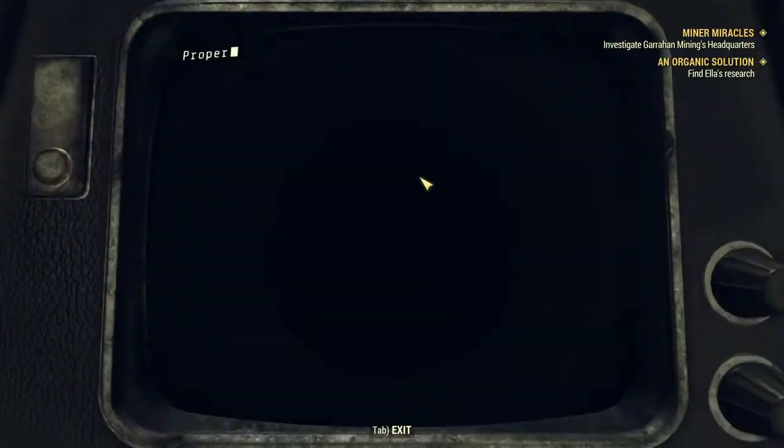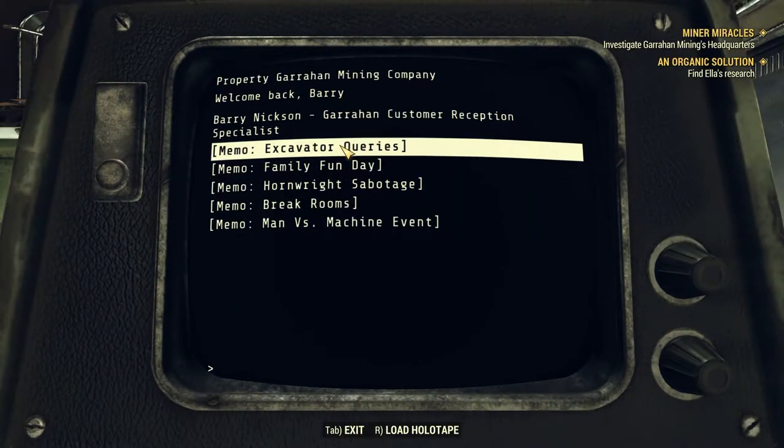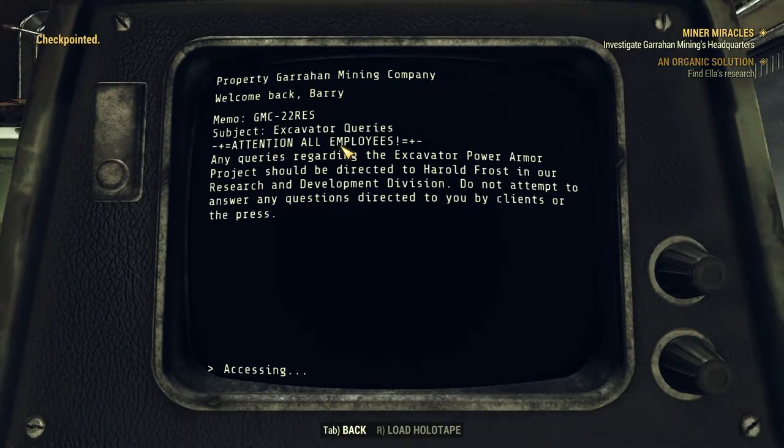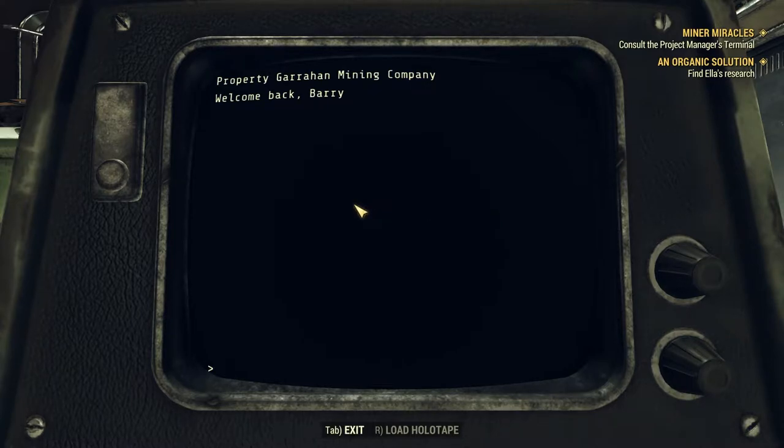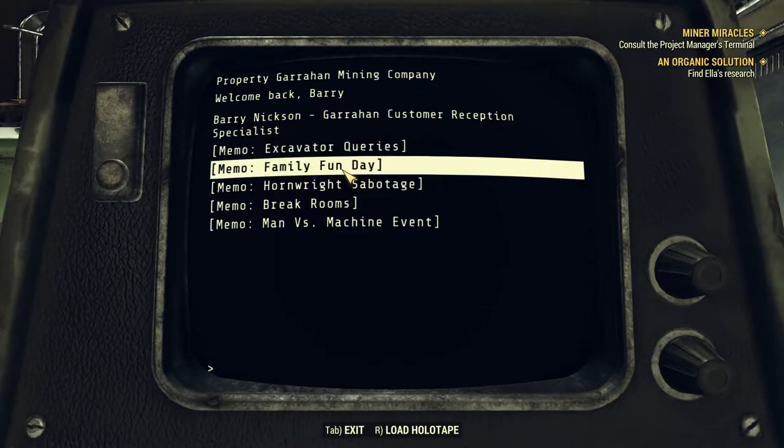All right, let's see if we can get through this. We already found the checkpoint. Any questions regarding the Excavator Power Armor should be directed to Herald Frost in our Research and Development division — do not attempt to answer any questions directed to you by clients or the press. Sounds good, so I guess we have to go to the Research and Development portion.